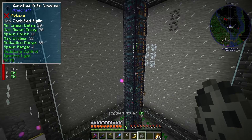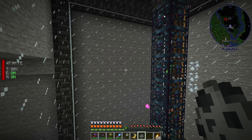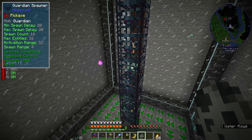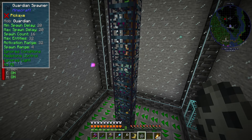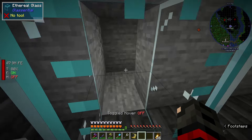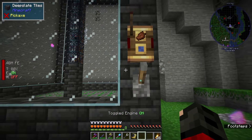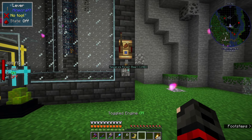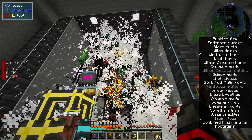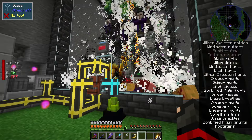I actually played around with this off-camera and I tried to make them spawn with a regular spawner - apparently that just didn't work. So I'm assuming there needs to be a specific spawn condition for cave creepers, which is why I'm thinking maybe if I use this spawner specifically - the one that I put the dragon egg in - we'll get cave creepers. This is the first time I'm testing it out, and yes, I can see them! It does work, so there was a specific condition.